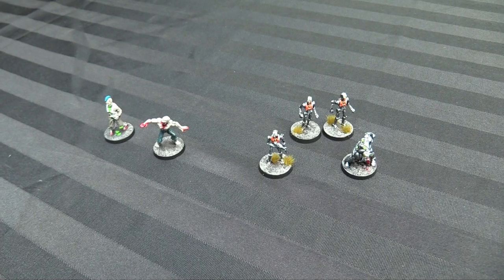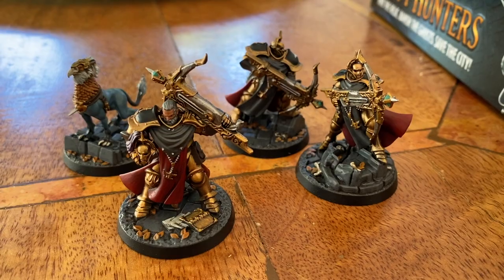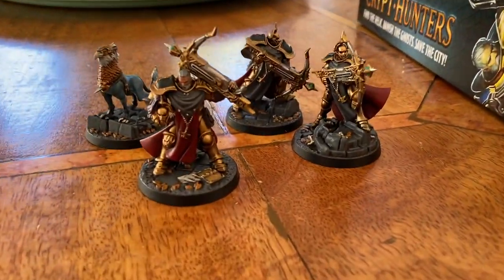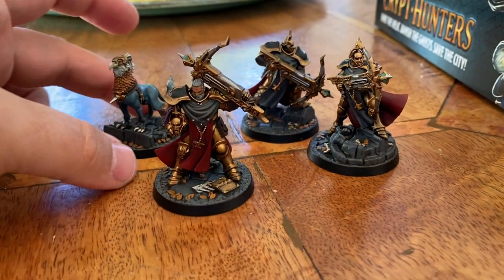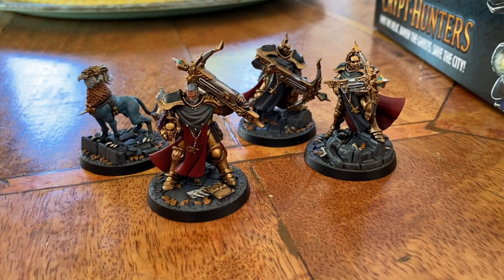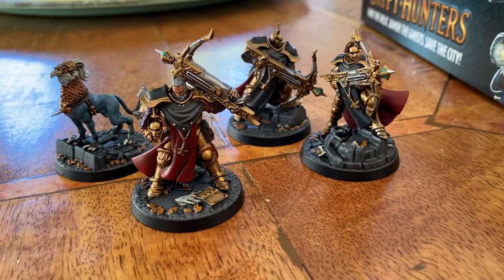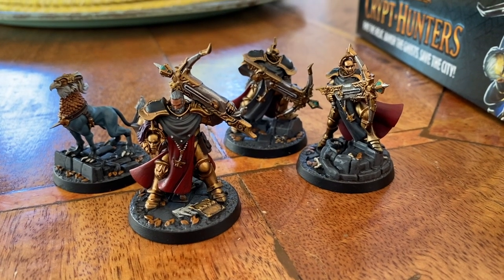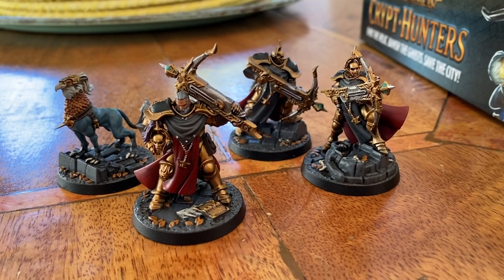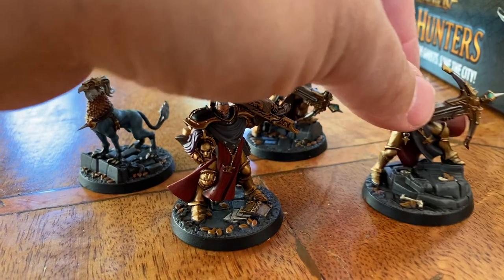Here's a little bonus segment on the paint table, live from my dining room table, filmed on my iPhone — so it's a little shaky probably. I painted up the Castigators from Crypt Hunters. These are done with Vallejo Air Brassy Brass as a base coat through my airbrush, then everything just base coated and washed.